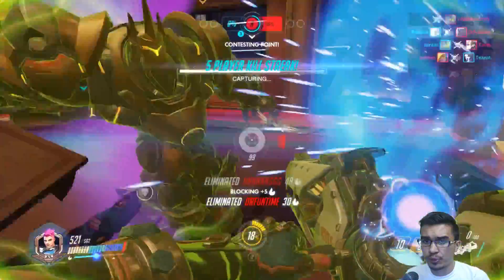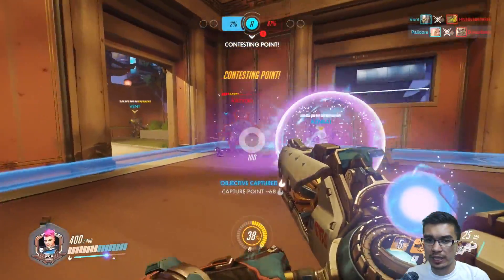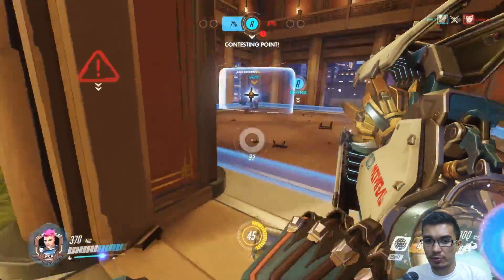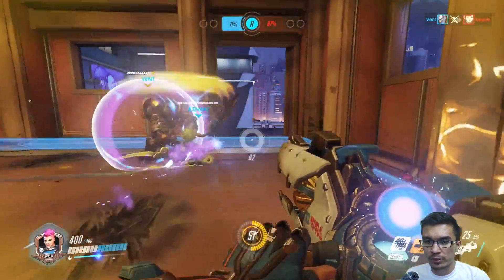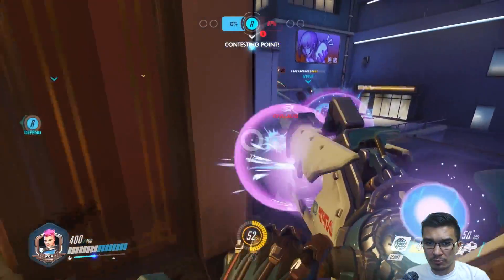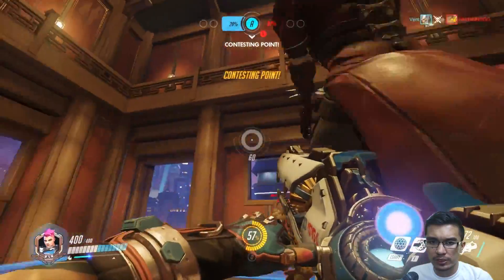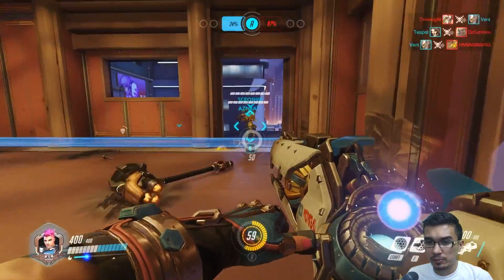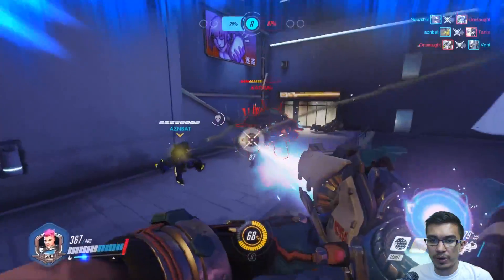What it does is pull in all the enemies in a fairly large area into a black hole and leave them as sitting ducks for your entire team, basically. Now they're not stunned in this state — they can fire back — and heroes who do have certain escapes, like Genjis, Reapers, or Tracers, can escape your Graviton Surge. But for the most part, most heroes do not have escapes, and it's definitely one of the best combo ults in the game. And if you have high energy as Zarya, even as a solo ult, you can completely wreck a team if you have 100 energy and pile them all up into a ball.